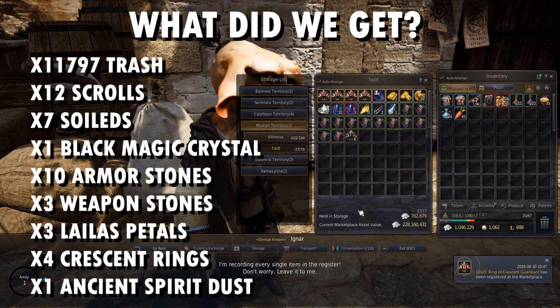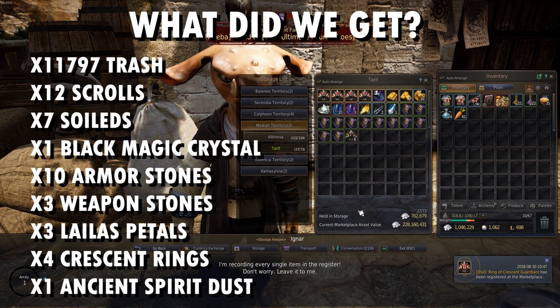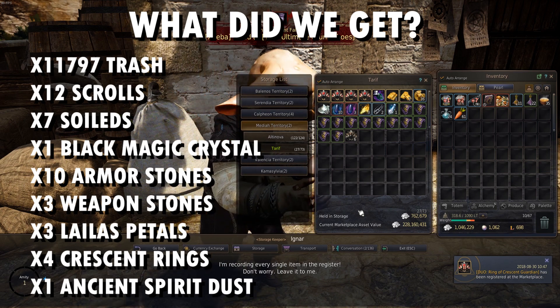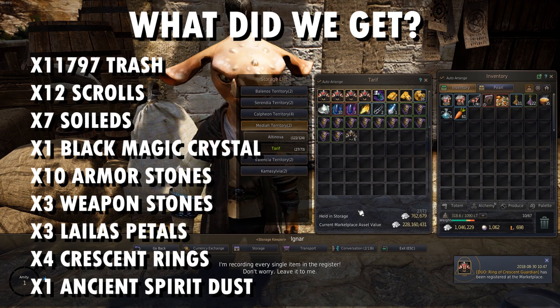We got 11,797 trash loot, 12 scrolls, 7 soiled, 1 black magic crystal, 10 armor stones, 3 weapon stones, 3 lilus petals, 4 crescent rings, and 1 ancient spirit dust.